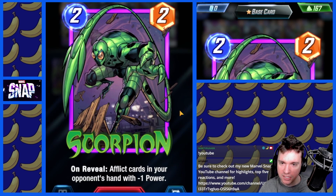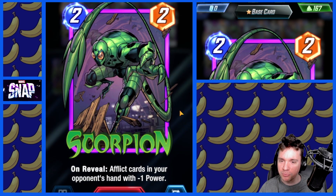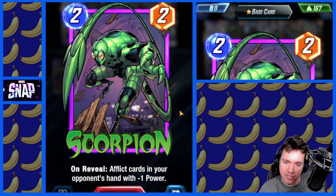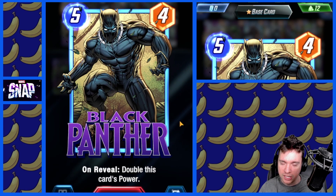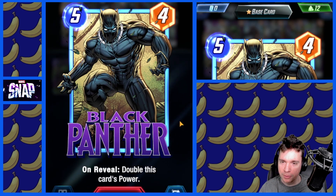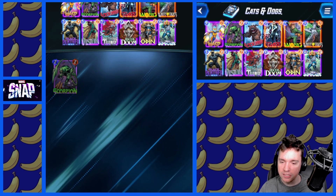Our disruption is Scorpion. I switched from Black Widow because I think Scorpion right now is probably a little bit better. He already disrupts things like Cerebro, but people are trying to get the best out of Black Panther, and I think Scorpion is a good disruptive pick for that. So let's try to win some games with this.